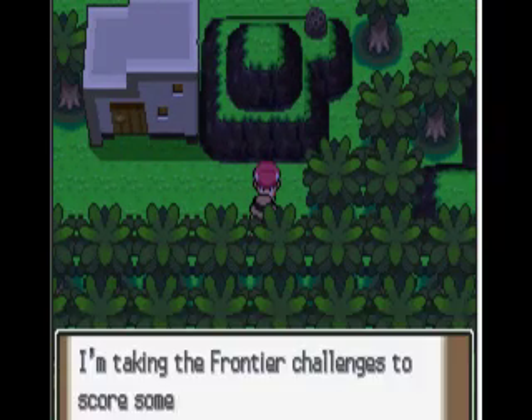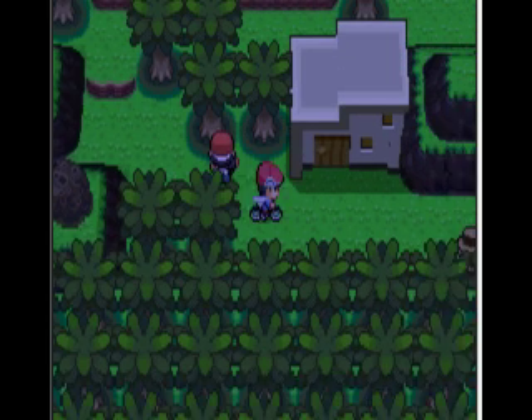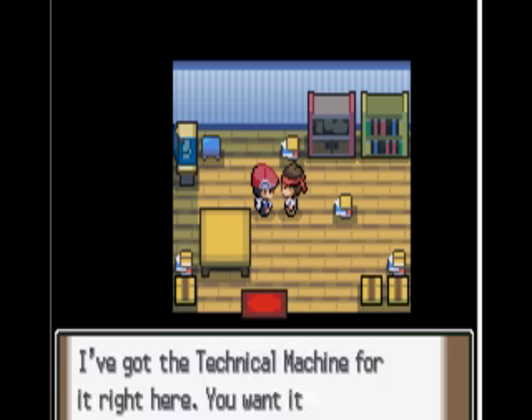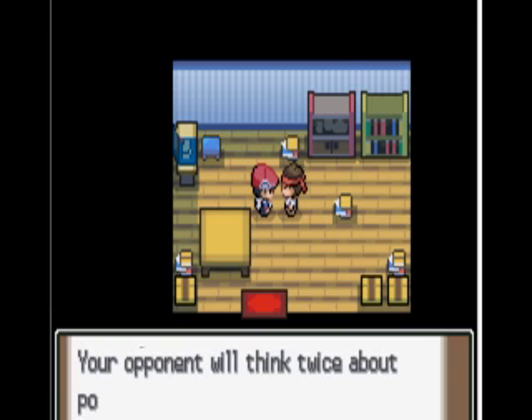If you come down here, he doesn't give you anything. And then he gives you TM42 which is Fake Aid. So that's cool. Fake Aid is a good move actually, I probably should teach it.